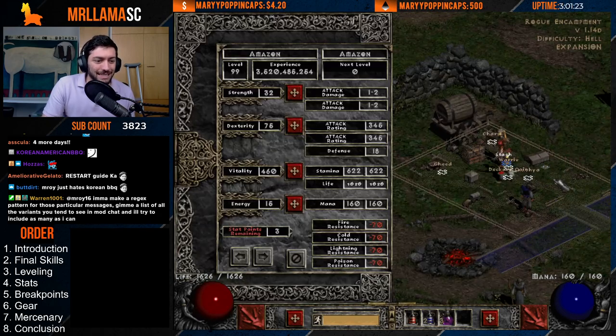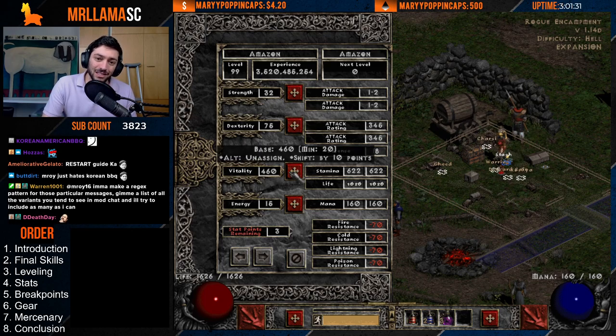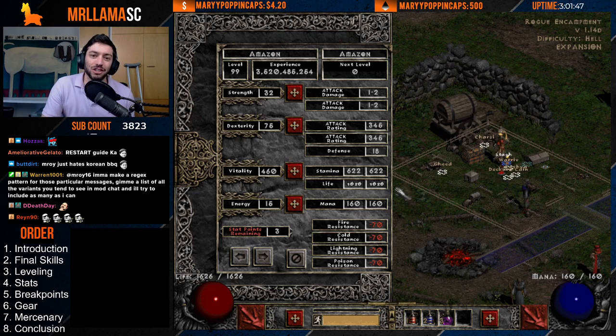Next up, let's look at stats for this character. Ultimately you're going to want enough stats for your gear — enough Strength for gear, enough Dexterity for gear — and then everything else into Vitality. You can put a few points into Energy, maybe like 15 to 20 extra points as you're going through, just because things do get a tiny bit mana intensive. But you're going to eventually respec out of that and have no points in Energy at the end.